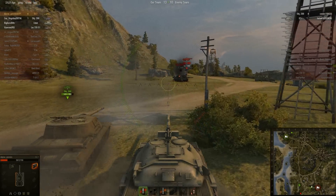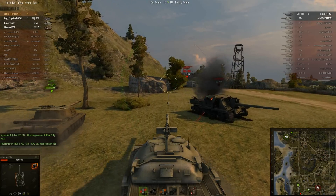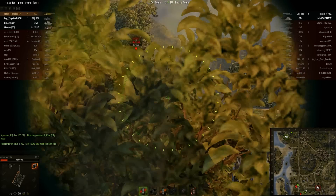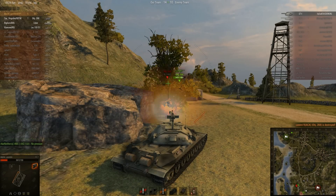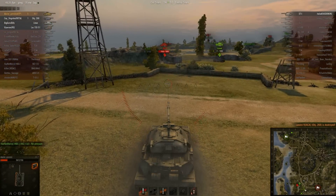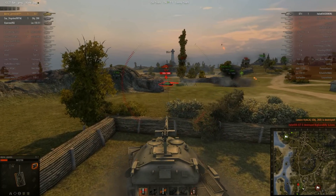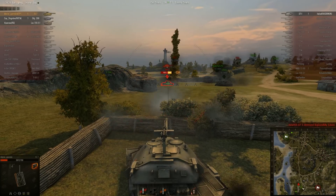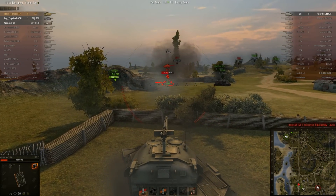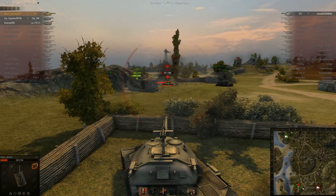The 268 kind of hits the Lorraine arty but doesn't do any damage. The 268 is not looking too hot though. He comes up to charge me — fire, boom. The STI is all that remains. Our Object-268 goes around and hits him in the side. I can't save the Lorraine arty, but I will avenge him. I track him. The 268 comes around and hits him right in the rear armor. Now it's up to me and I take the finishing shot.